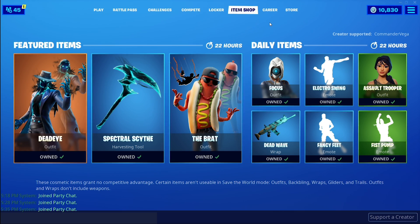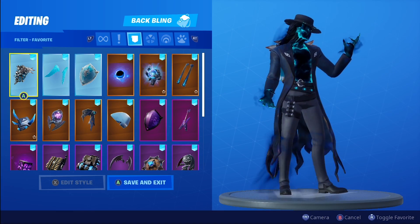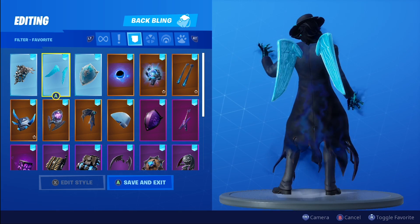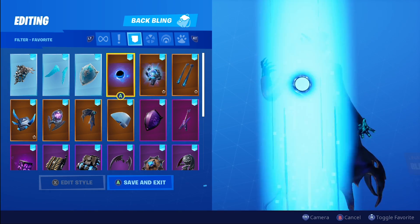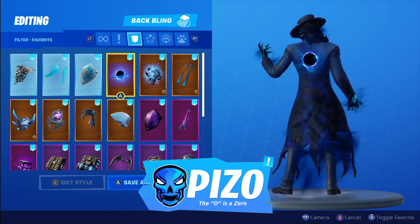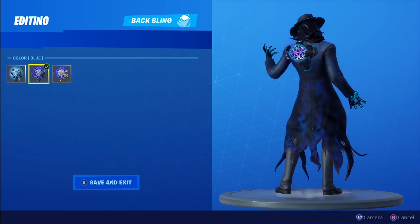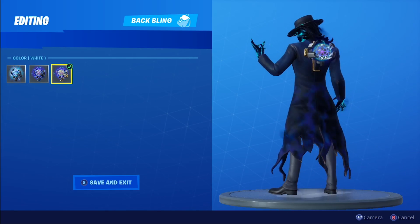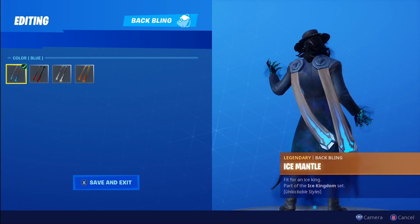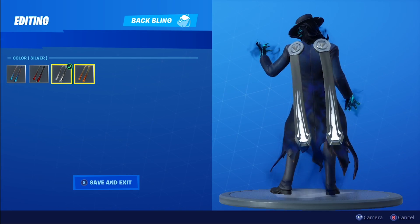Welcome to part two of this in-depth before-you-buy for Dead Eye. Let's get sweaty back blings for Dead Eye. I'm not really sure what I would want to wear. I do like the Black Hole though — nice and simple, with similar effects to the outfit. The Fusion Orb kind of has the color scheme we're going for, a dark type of vibe like a weird portal on his back. The Ice Mantle with the blue — I'll show you all four colors: red, silver, and gold.